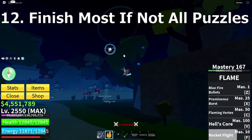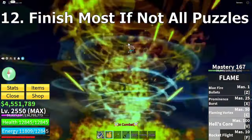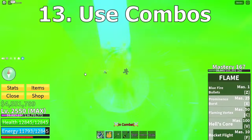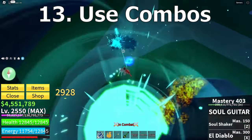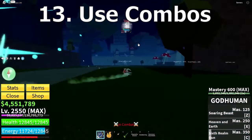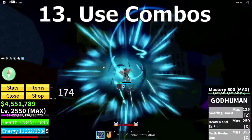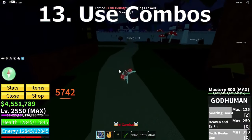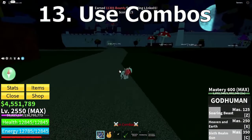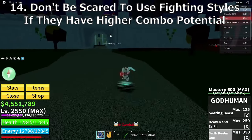Soul Guitar is one of the best combo starters. CDK does a lot of damage. Use combos — what are you going to do with chip damage, doing like 3k damage every 30 seconds while you're out here taking 11,000 of your 12k HP in one combo that happens every minute or less? Yes, I'm talking to you. With transformation, don't be scared to use fighting styles.